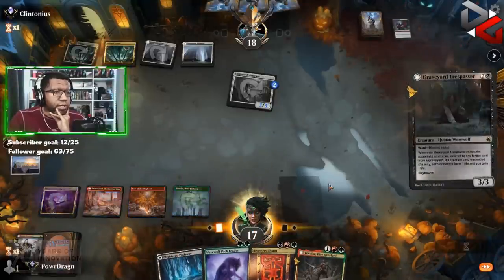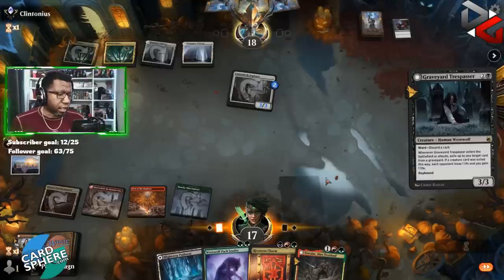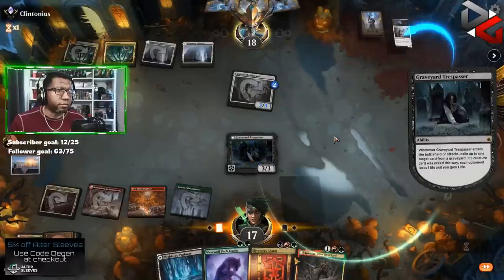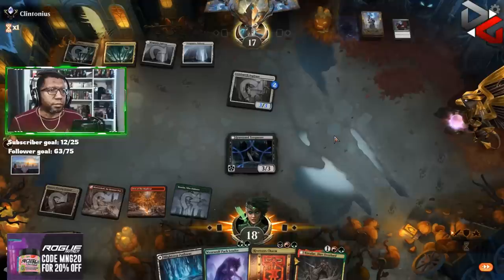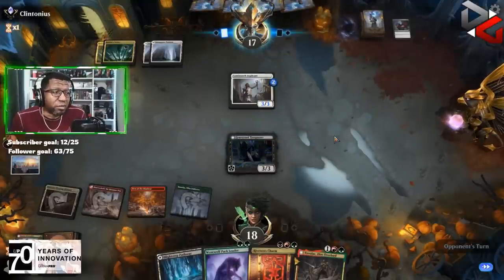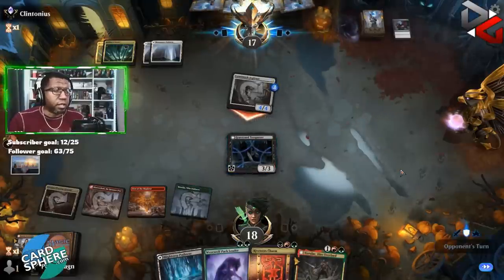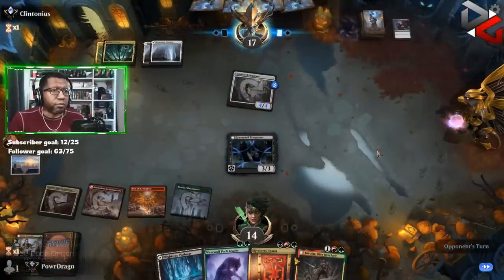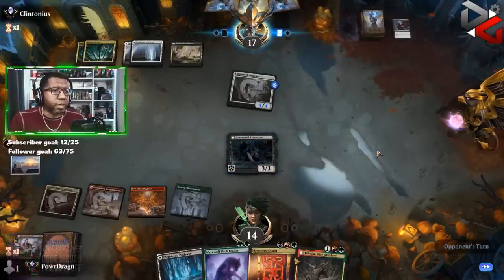For now we do this — so if they do target it, we cost them a card and make things a little easier. We're still gonna take some damage for sure, but at least it helps us race a little bit. Then if they don't cast anything we get to flip it. We're gonna take four, go to 14 — still no Raffine in sight, which is a little surprising. Now they decide if they want to kill the Trespasser or not. They have not missed a mana drop — that is for sure. Wedding Announcement — okay.